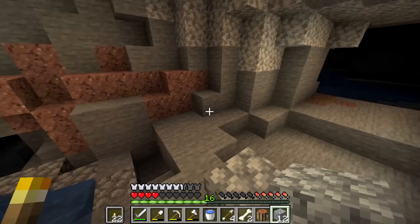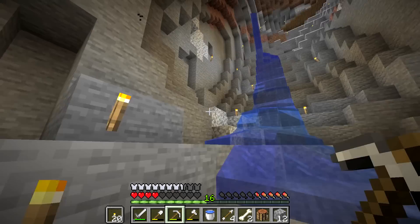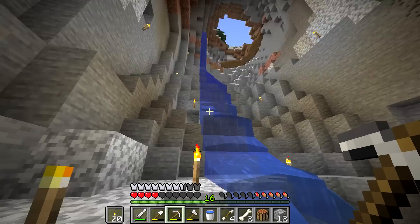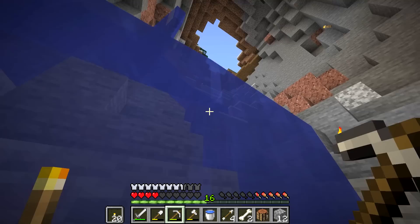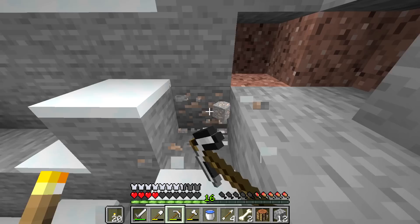We got super lucky — this is also one of those big circular rooms. That's where the zombie is hiding. Let's get out of here because I don't want to die. I will make this cave look fancy at some point — put like a bunch of wood in it, a bunch of paths down, maybe with a little bit of fence below to make it look like it's supported. But for now, we need to work on food.